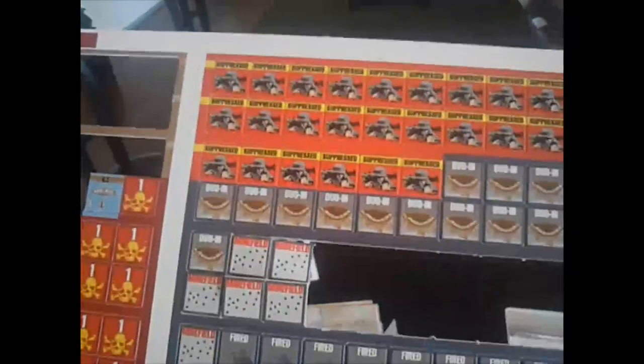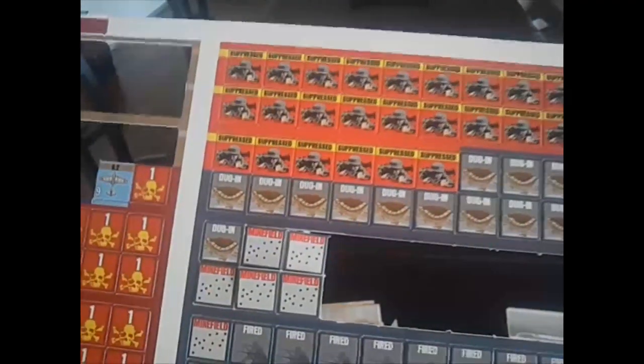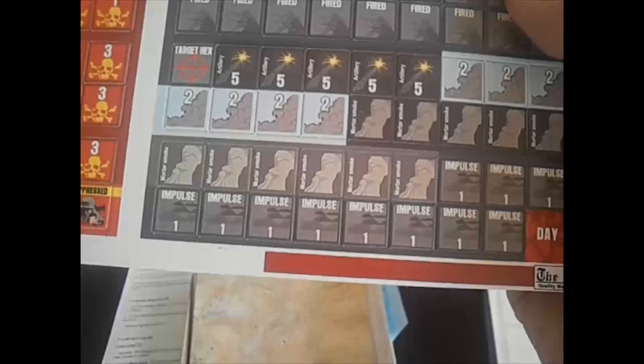You've got this guy ducked for cover. The dug-in counters make more sense to me — they're a lot more obvious. And the minefields are, well, minefields. And then you've got the smoke, which actually looks like smoke this time, which is really awesome. And you've got impulse counters now, and on the other side you've got two impulses, so that's kind of cool.